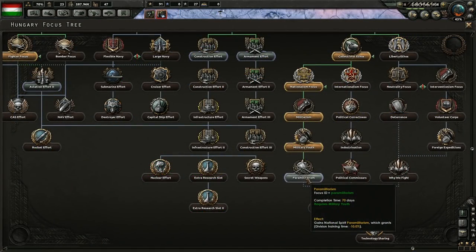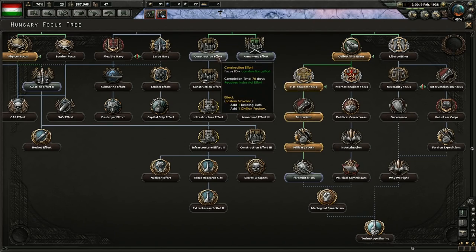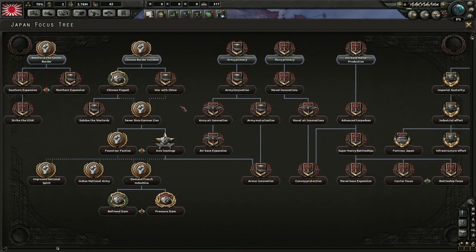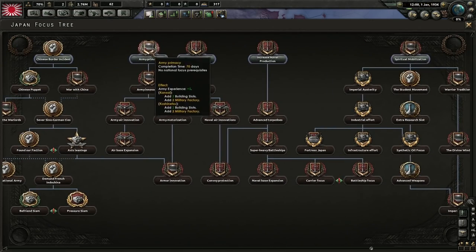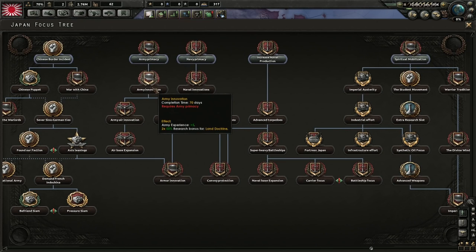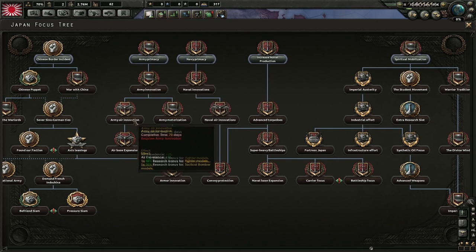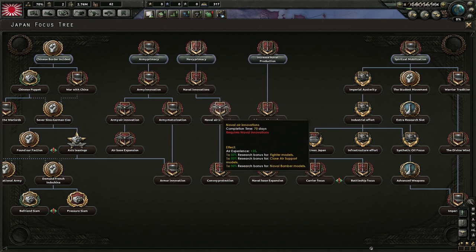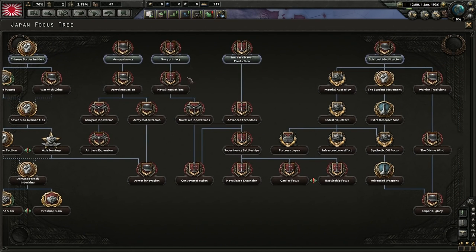Another very important use of your political power is the national focus tree. Each of the seven major nations has its own unique national focus tree. This includes the U.S., the U.K., France, Germany, Italy, the USSR, and Japan. All other nations use a generic focus tree, though it is likely that expansions will add unique focus trees to more nations in the future. Each of these focuses takes 70 in-game days to complete and costs one political power per day. They all grant significant benefits, some of which can't be gained from any other game system. As a result, you'll want to be exploring one of these options throughout most of the game, and since you only generate two political power per day, this effectively means your political power income is going to be cut in half through most of the game.